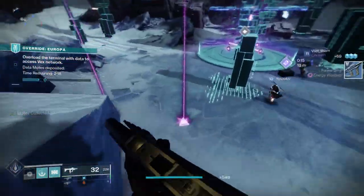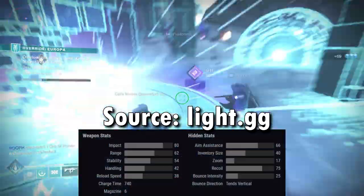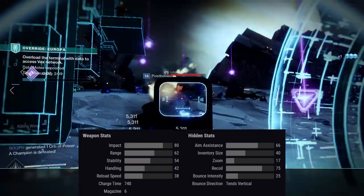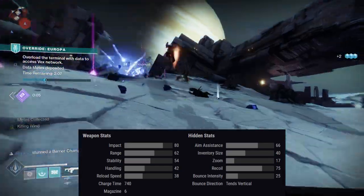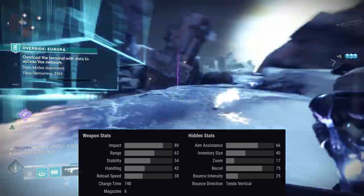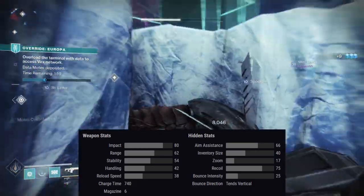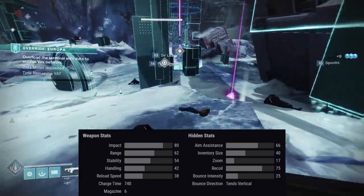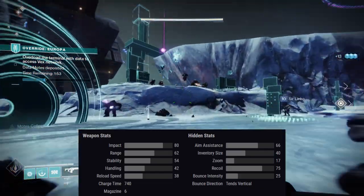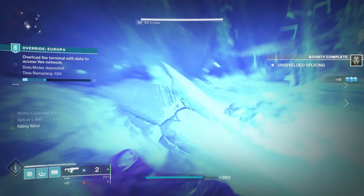First things first, let's take a look at this weapon's stats. This does belong to the Precision Frame archetype of Fusions. This is going to do a little bit less damage than the High Impact Frame, but it boasts still pretty darn good range, as well as much better stability than the High Impacts. But when compared to other guns within its archetype, its stats are pretty darn average, with a little bit better aim assistance and recoil direction than normal.